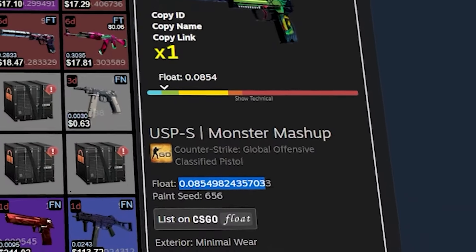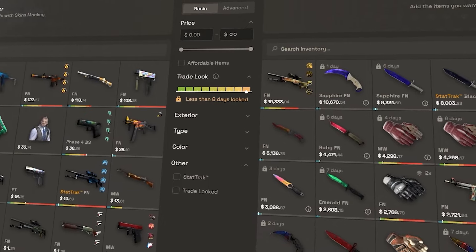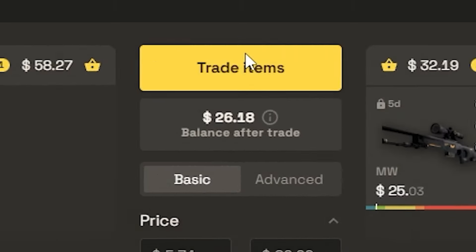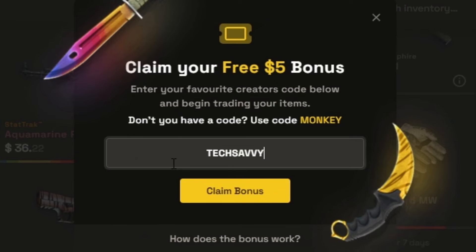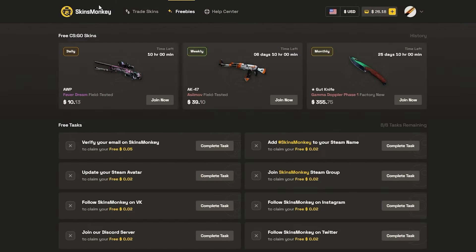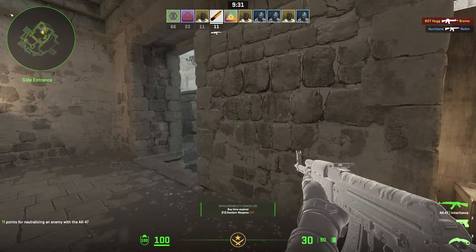Are you looking for cheap low float skins for trade-ups? Check out today's sponsor, Skins Monkey. It's the most convenient trading bot site where you don't have to overpay for low floats. I found this 0.08 OP Elite Build and this 0.09 M4 Tooth Fairy, and the tradable M4 was delivered to my inventory instantly. If you apply code techstab, you get a 5% deposit bonus and also a $5 trading bonus when you start trading. Don't worry if you don't have any skins - just head over to freebies and you'll find three giveaways all the way up to a Gut Knife Gamma Doppler. Use my link in the description to start finding deals on low float skins today.